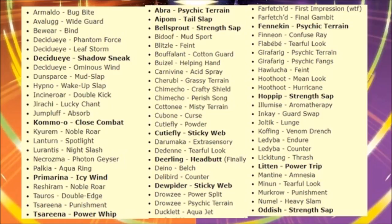Deerling gets Tearful Look, which works like a reverse Roar lowering Attack and Special Attack by one stage — quite right. Deerling gets Headbutt — cool, because this means the Sawsbuck's Spring variant is now more viable. Swinub gets Belch, which could be great. Delibird gets Counter. Drapion gets Sticky Web, making Drapion a Sticky Web setter — not sure it helps that Pokémon much though. Power Split on Drowzee and Psychic Terrain on Drowzee as well.